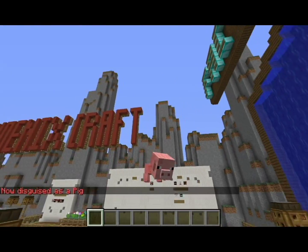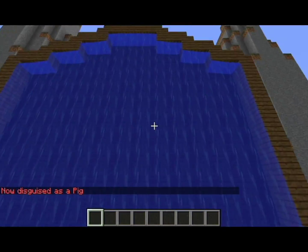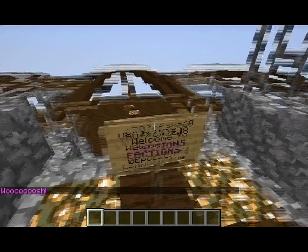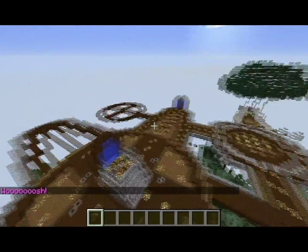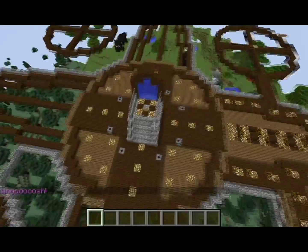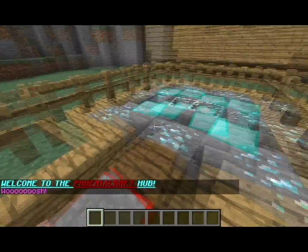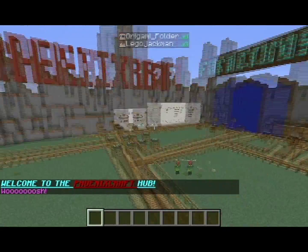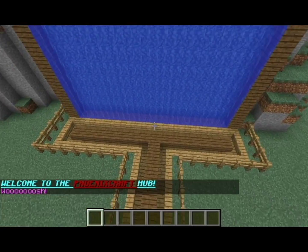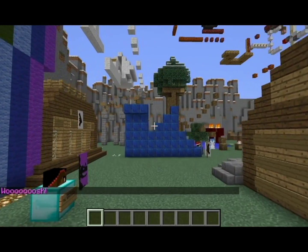We have MorphMon, so we can morph into things like a baby pig. We're working on the lobbies. We have Factions — that's our home and that's Factions. We also have WorldEdit and Voxel Sniper, which is pretty cool.